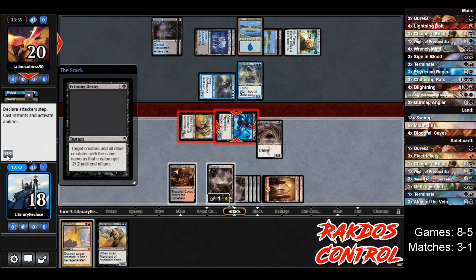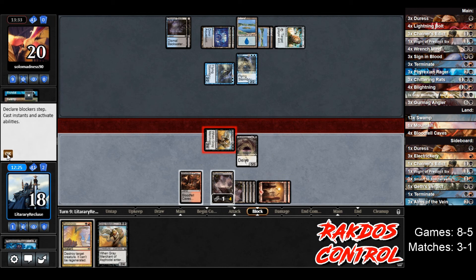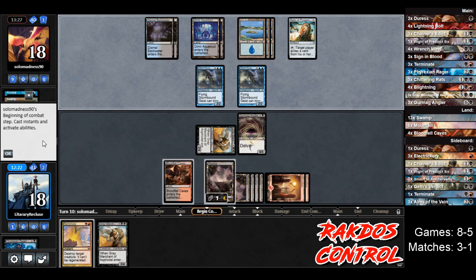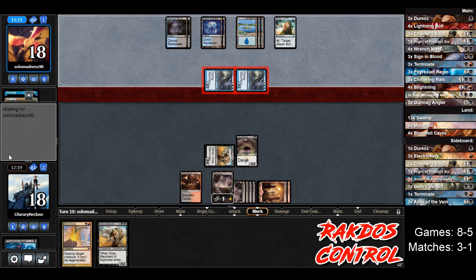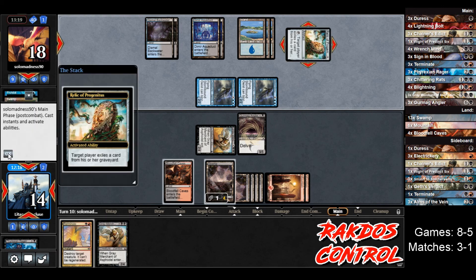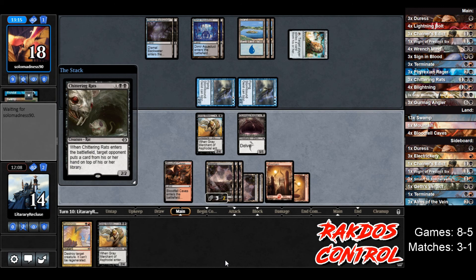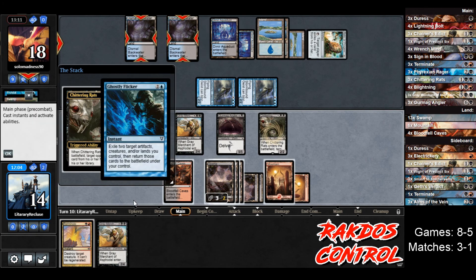Opponent plays Echoing Decay on the Rager — so that's gone, but opponent still takes 2 damage going to 18. If they can't kill the Angler and they have no cards in hand, they have to top deck an answer. We have Gray Merchant, so we're already going to win the race. Opponent attacks for 4, we go to 14. Opponent doesn't play their card in hand — Chittering Rats, that's perfect! Let's play Chittering Rats so that card goes right back on top of their library. It does — fantastic, so it's not a counterspell. It's a Ghostly Flicker — they bounce two lands.